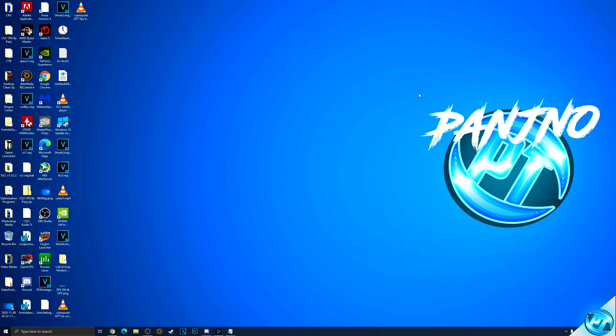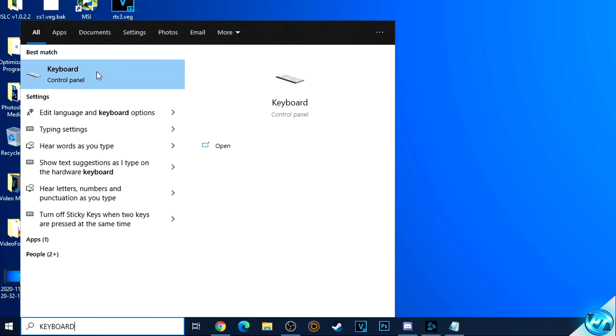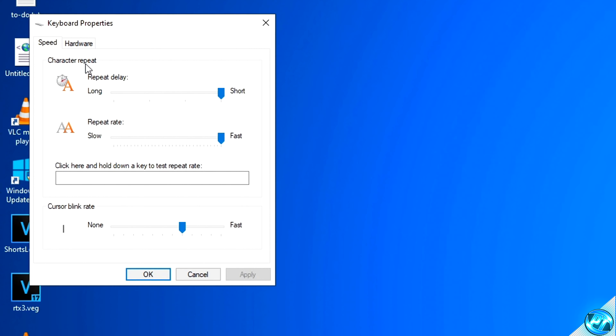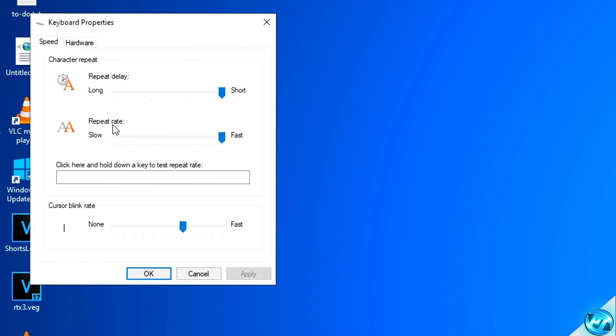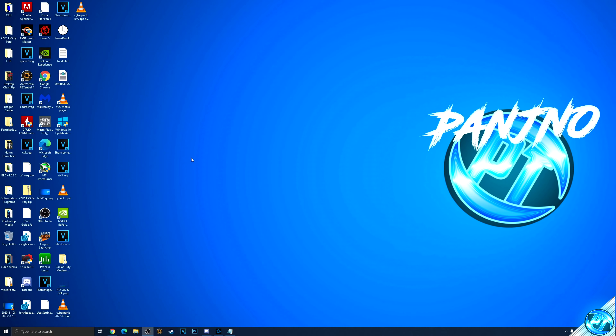For a few very quick and easy important optimizations for both your mouse and keyboard to reduce input latency: starting with the keyboard, navigate to the bottom left-hand side and type in Keyboard. Click on Keyboard and ensure that the character repeat rate — both Repeat Delay and Repeat Rate — are both set to Fast and Short. Once those have been set, press Apply and OK. This will help Windows respond faster to multiple inputs on your keyboard.